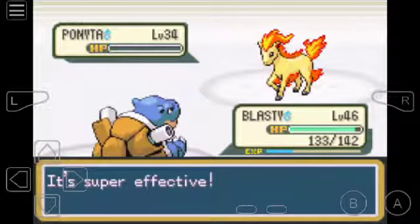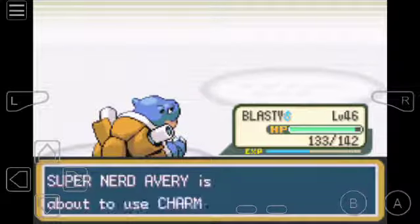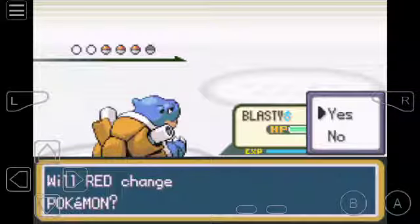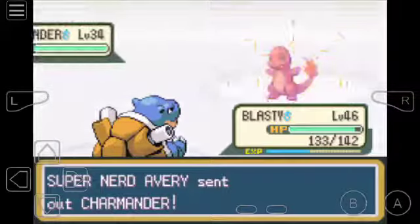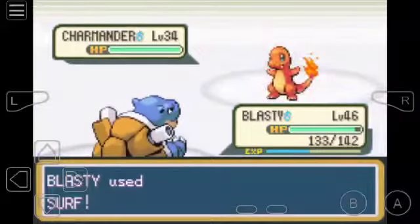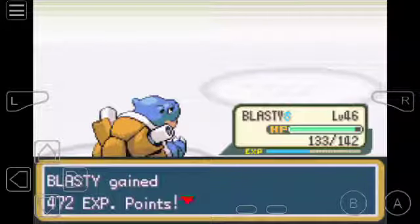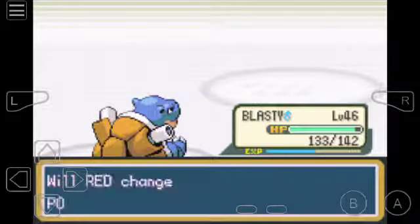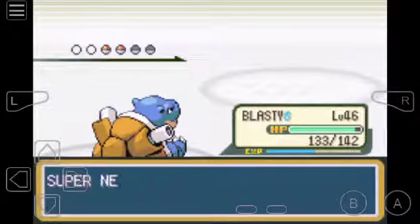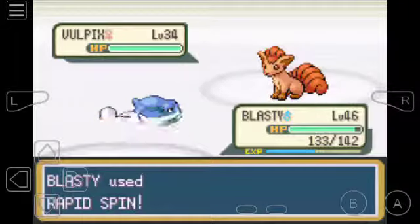That rapid spin was a misclick - I actually didn't want to use Rapid Spin. Charmander. Surf. Next one, Vulpix - let's try Rapid Spin this time.